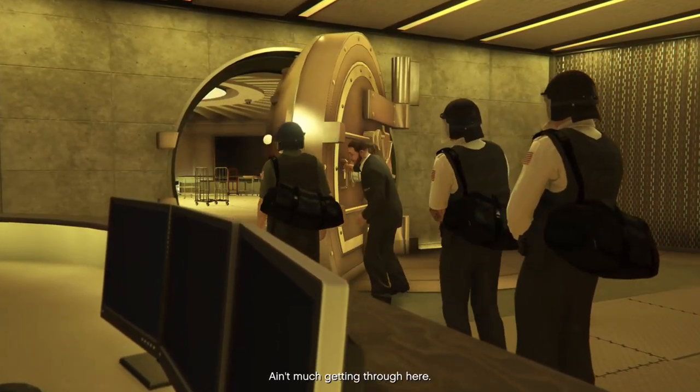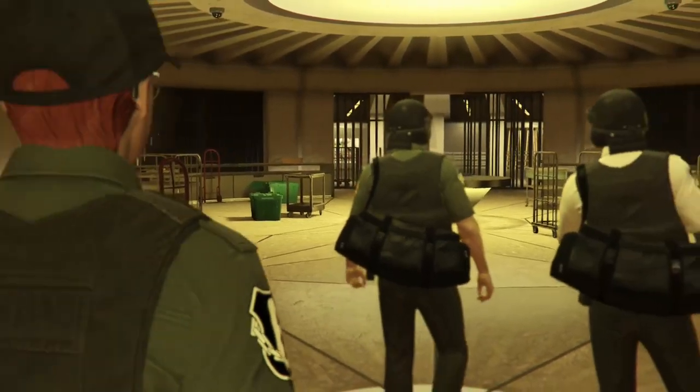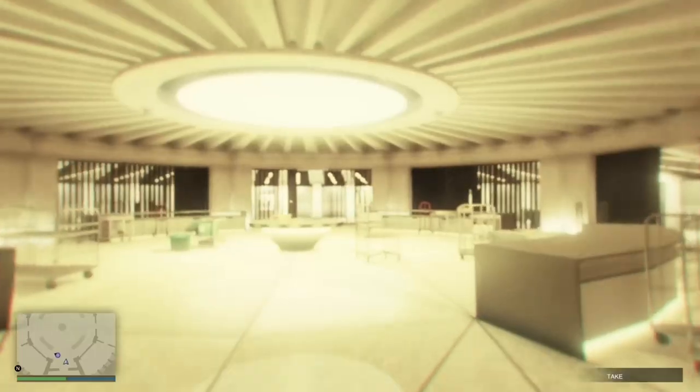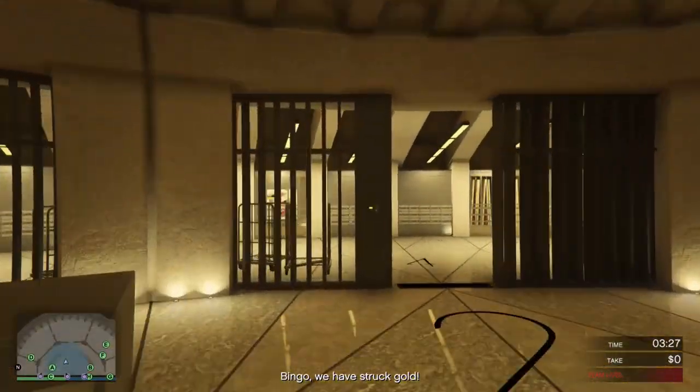So what you need to do is listen up closely: you need to have your crew and tell them the plan before you start the heist — before you get to the vault at least. I will explain why you just need two people in the end, so just hold on.